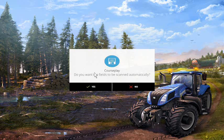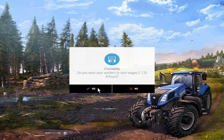When you start a new map, CoursePlay will ask if you want the fields to be scanned automatically - say yes. It will also ask if you want the workers to earn wages - yes you do, because you want it to be realistic.